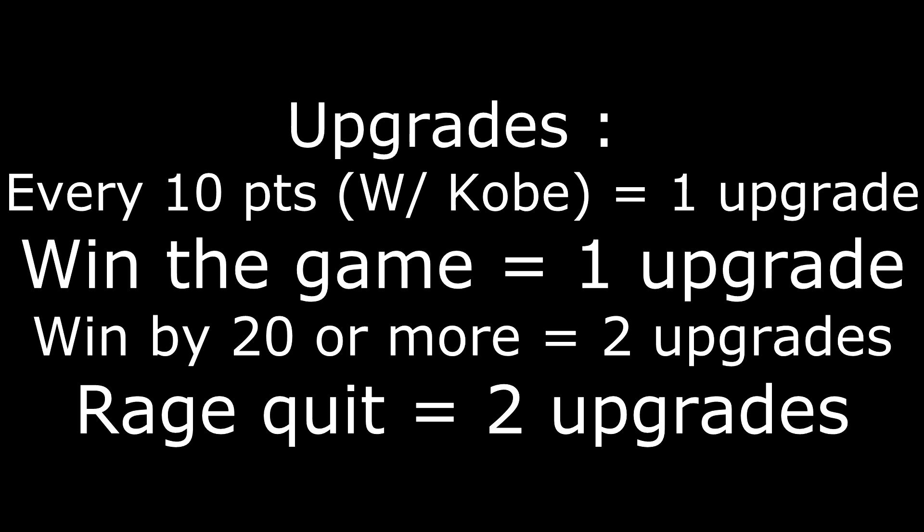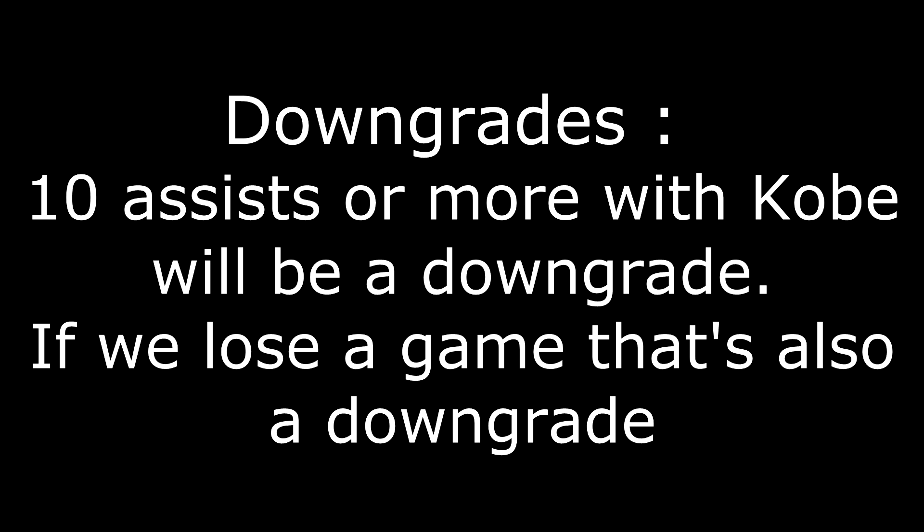You guys also left a lot of amazing ideas on how to get upgrades. The way we're doing it: one upgrade for every 10 points Kobe scores, one upgrade if we win the game, two upgrades if we win by 20 or more, and two upgrades if somebody rage quits. For downgrades: if Kobe gets 10 or more assists, that equals one downgrade — because we all know Kobe doesn't pass. And if we lose the game, we get one downgrade.